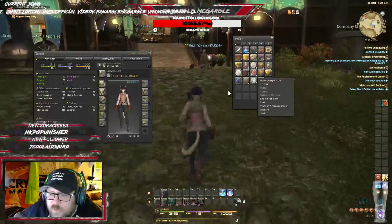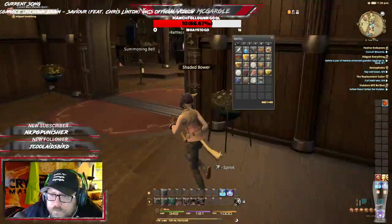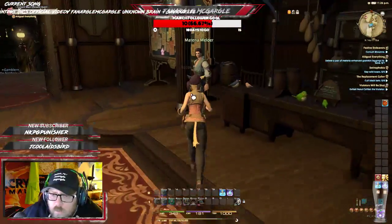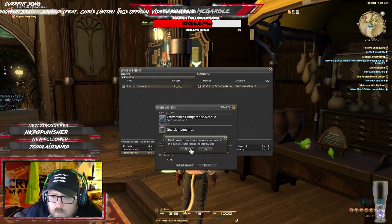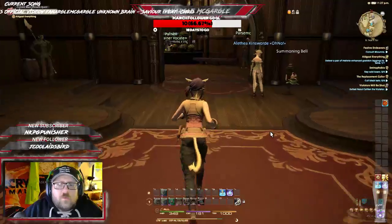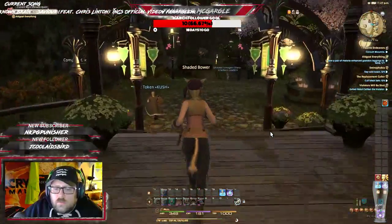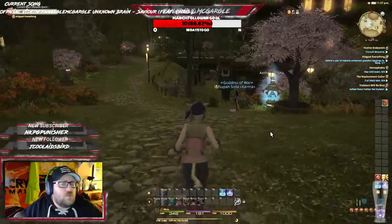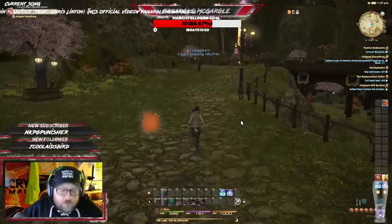I don't get the option. I try right-click but that doesn't do anything. I don't get the option to retrieve materia. Melding — goatskin leggings. Okay, that was it, you have to do it there. You have to go to the materia melder unless you have the appropriate profession to do it yourself, which I obviously don't.